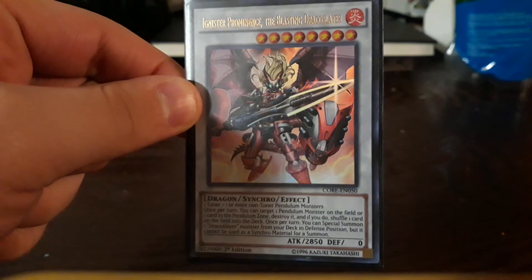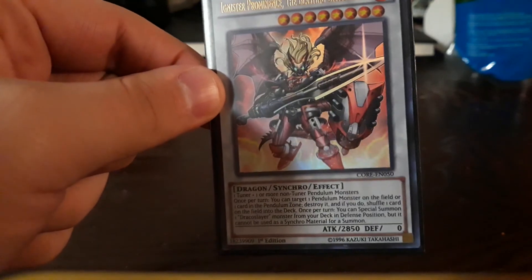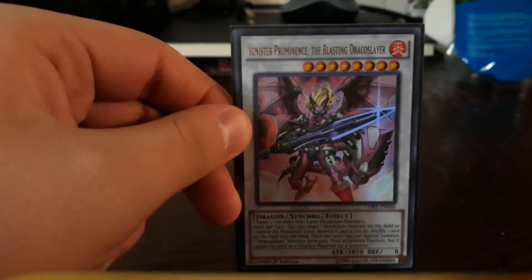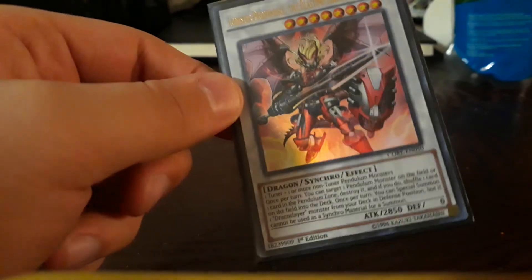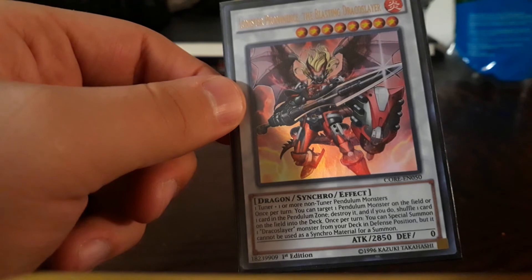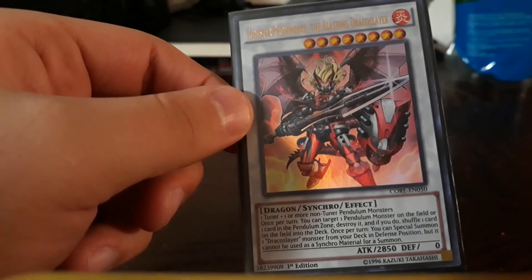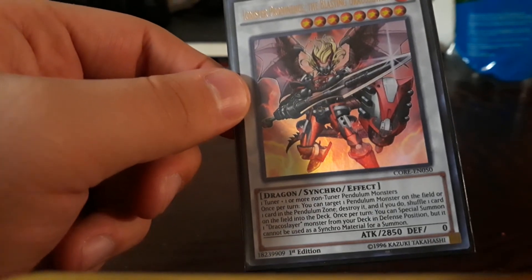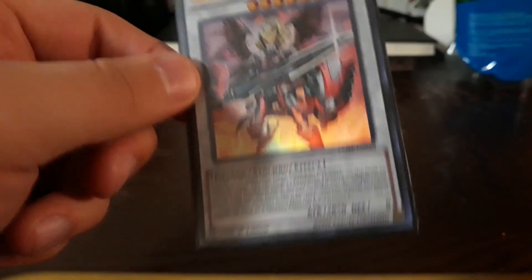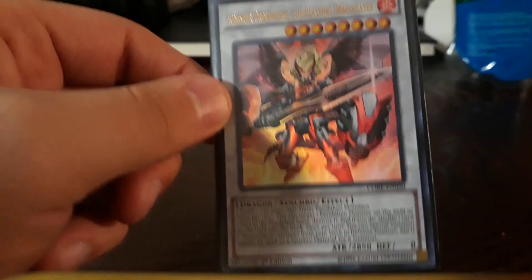Ignis Heat the True Dracowarrior — this card was hard to find for me. Destroy a pendulum monster you control, shuffle one card on the field — it's non-targeting removal for the field, which is fun. I don't use the second effect because I'm not using any Dracos.